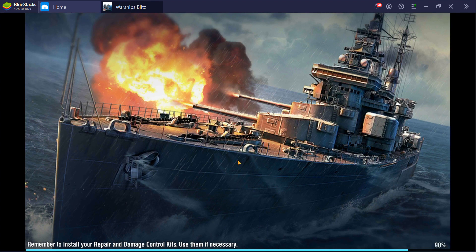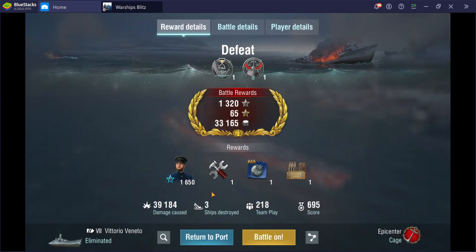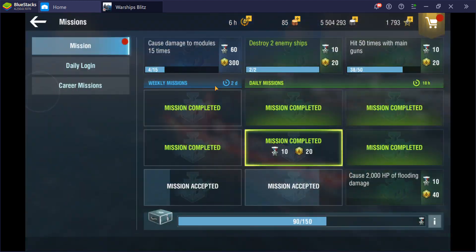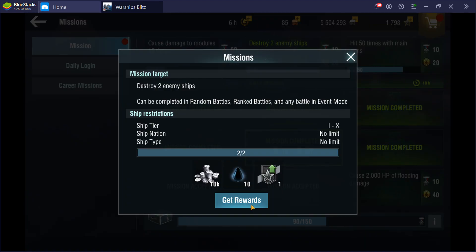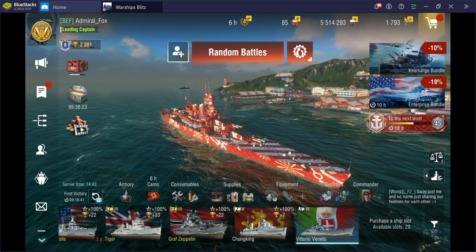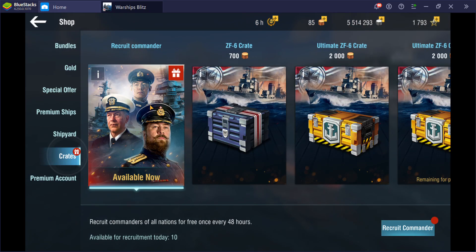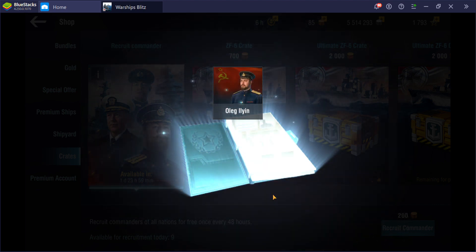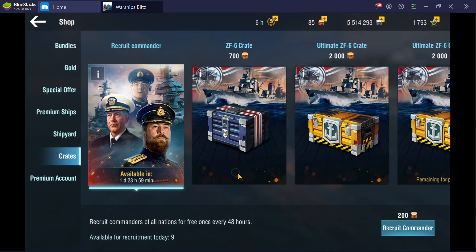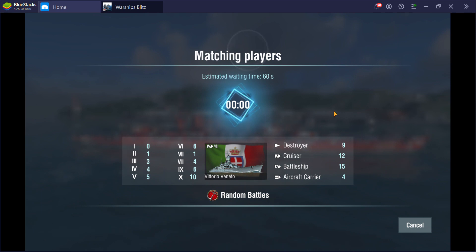Also, if there are any developers watching, please make Blitz battles longer. I think a lot of people can agree — seven minutes is not enough time for a battle, especially in a game like this. Let's bump that up to at least ten minutes, I think, which would be the optimum amount of time for a naval battle in this situation. We've got a Russian commander. Let's play one more battle because we have time.